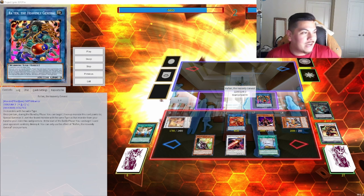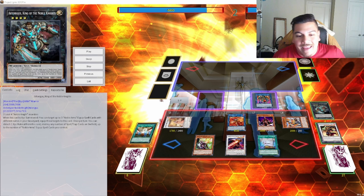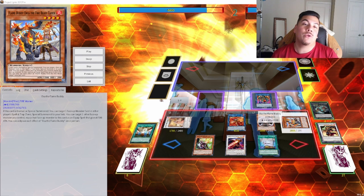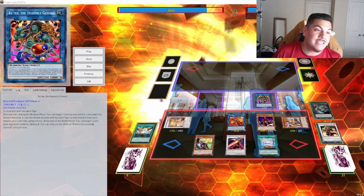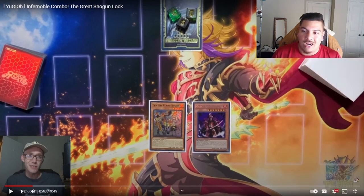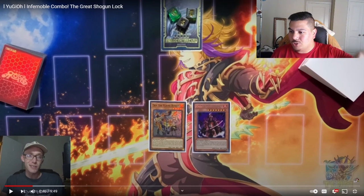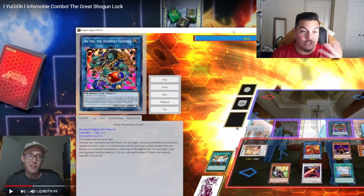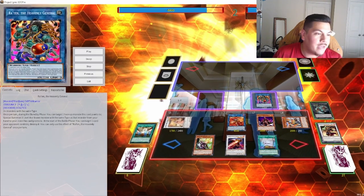You get to play some wacky cards like Rot 10 the Heavenly General and Ica the Flame Buddy. The combo itself is kind of long and complicated, but I'm going to walk you guys through it. If you want to check out the original video for a better in-depth explanation, I'll leave a link to his video in the description. But I also want you guys to hear it from me, so I'm going to go ahead and start from the beginning.